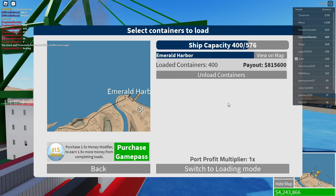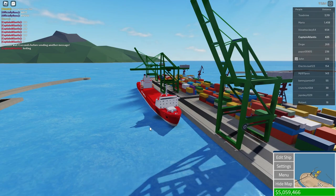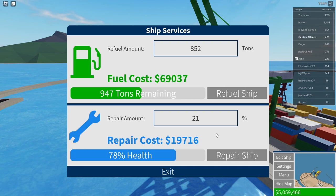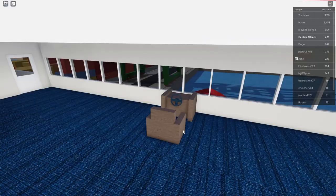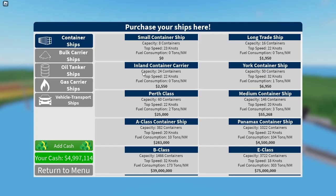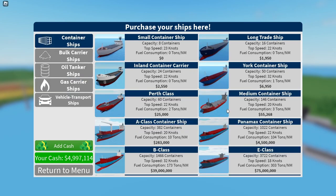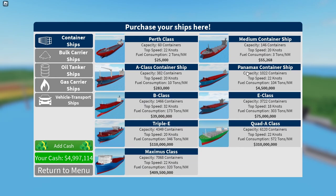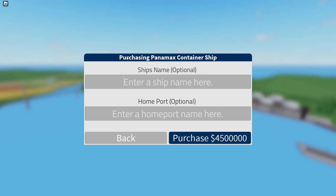815K from unloading. Unload containers — give me my cash. Five million, nice! Let's fix and refuel the ship, then go to the menu and buy the new ship. I had this Panamax container ship before but sold it because it wasn't great for earning money. Panamax container ship is 4.5 million and we have 4.9 million.